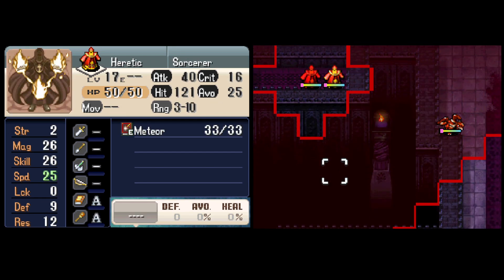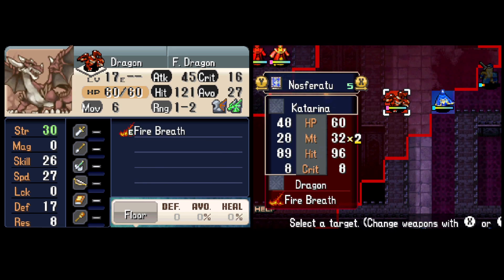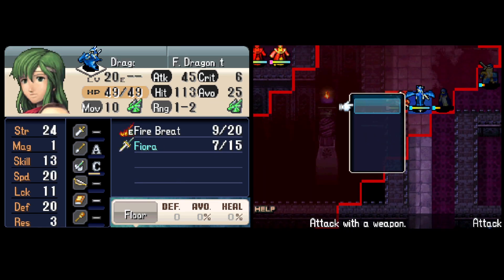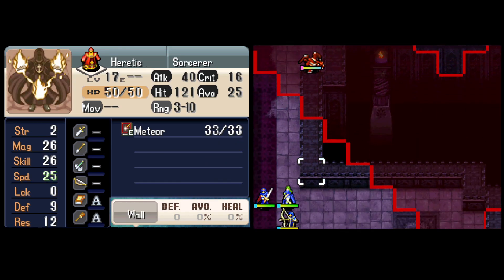There are powerful Meteor Tome sorcerers tucked away on both sides here, so we have to be careful when taking care of these nearby dragons. Katarina gets a barrier buff, but that's actually for the Mage Dragon she'll be fighting on enemy phase, because they hit resistance rather than defense. Pala closes out the Fire Dragon, and the Avatar is gonna chip the Dragon on her side, so that I can make another joke about Nagi's transformation being a giant mech.